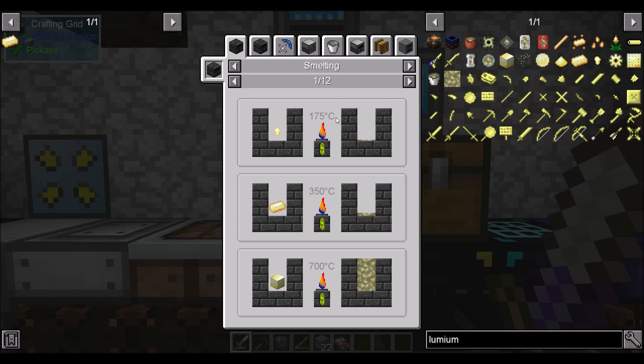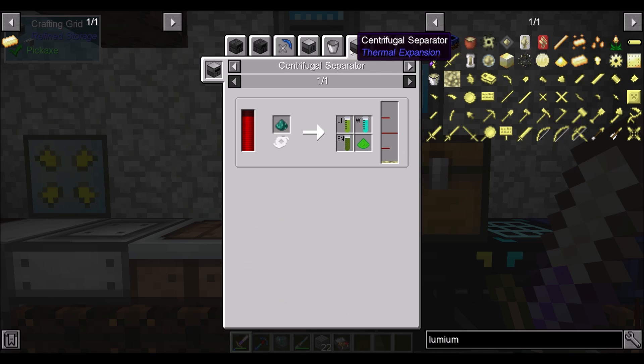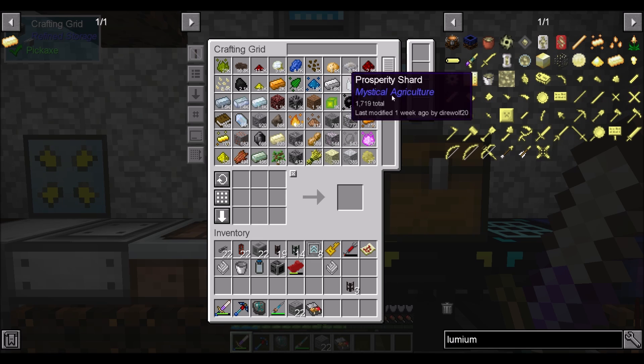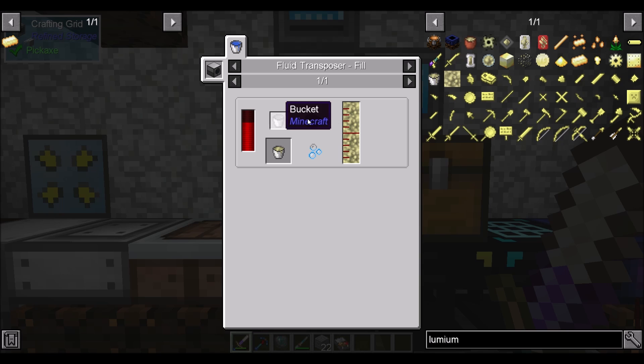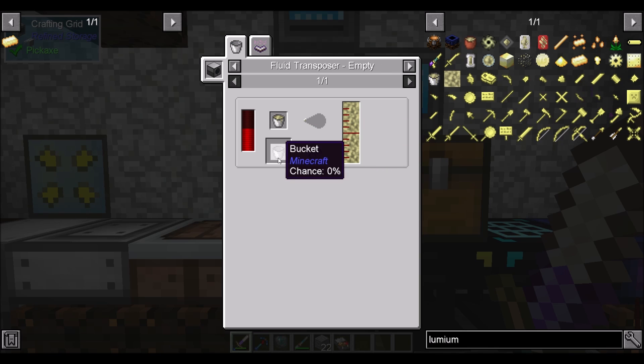Can we make molten lumium in a Magma Crucible? I don't want to do that — that's not really the way I want to do it. I'm curious if I can get it without a fluid transposer. I might need to throw a fluid transposer into the mix to get the bucket of molten lumium.